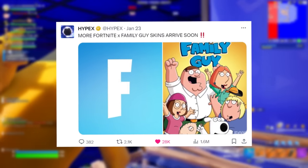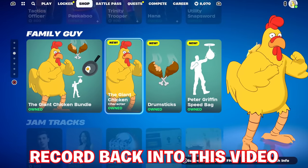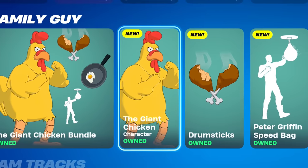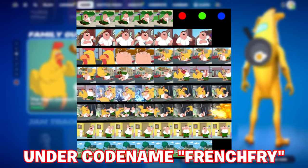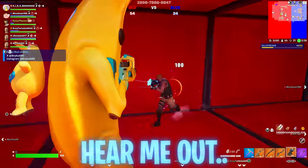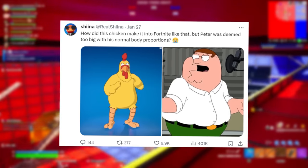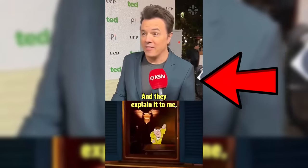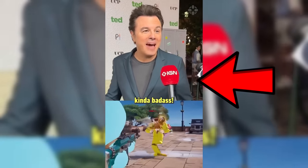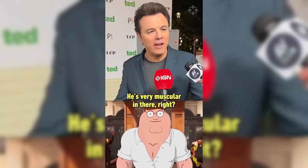More Fortnite X Family Guy skins are arriving soon, according to data miners. As I'm editing, one of those Family Guy skins has now released — being the Giant Chicken, which was in the files all those years ago, initially leaked under the codename French Fry in the Peter Griffin fight. One thought from Sheena: how did this chicken make it into Fortnite like that, but Peter was deemed too big with his normal body proportions? Maybe Seth MacFarlane was telling the truth in this clip about why Epic didn't implement normal Peter Griffin.